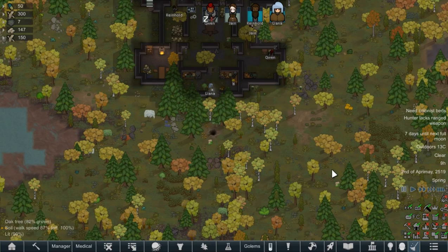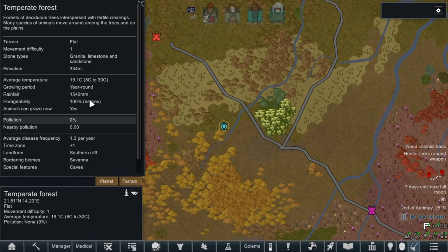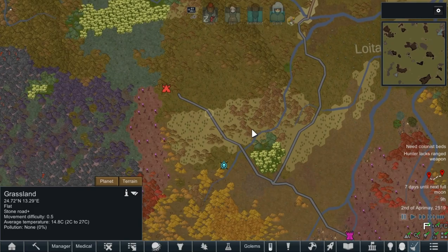We do have a geyser outside — a steam vent — which is interesting. Looking at the tile we start on: not too bad, average temperature all year round, and we can basically grow all year round, which is nice for our serfs. But as always with a medieval setting, we have issues with temperature control — unlike in the base game where this would be considered an easy start, the temperature could still be an issue for us.